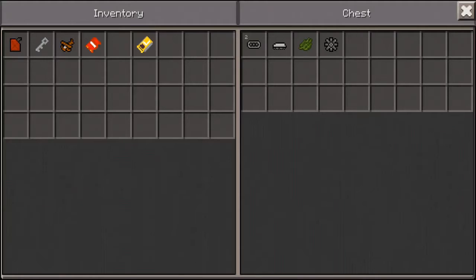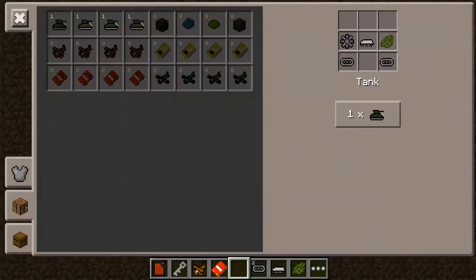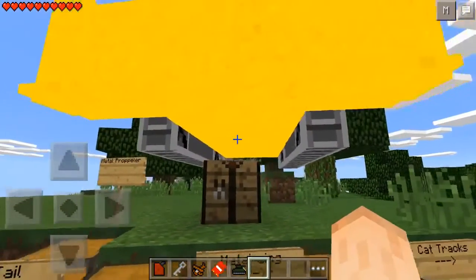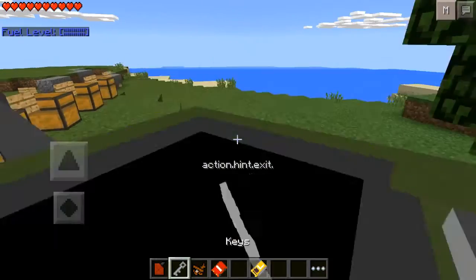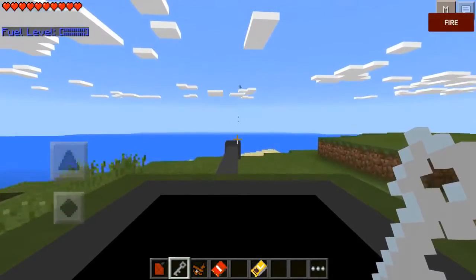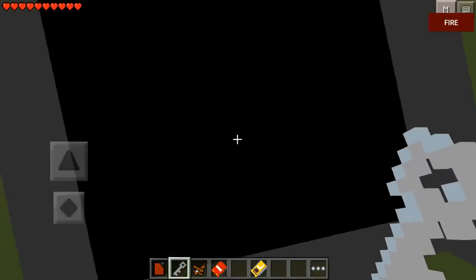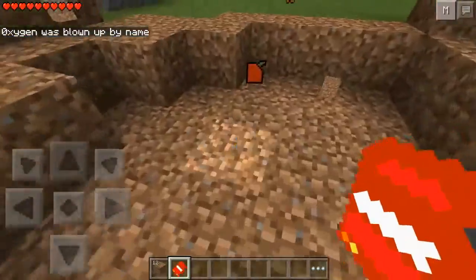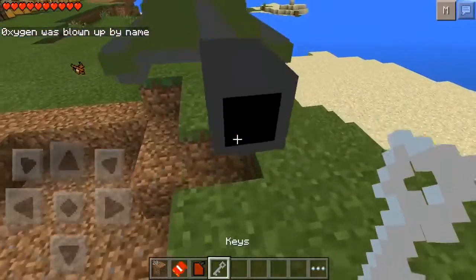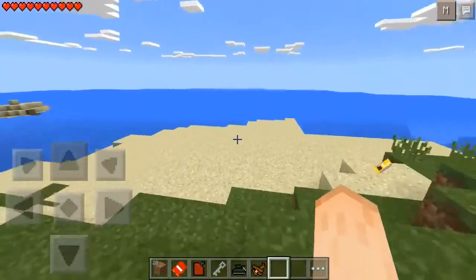Now let's take a look at the tank. To make it you're going to need two tank wheels, the main body, tank turret, and cut tracks. Let's fuel this bad boy up, get the keys, and let's go. The best thing about this is you can fire out TNTs that will actually explode and it's going to fire wherever you look. It killed me — yay. Tank, pretty nice. This is my second favorite after the Spitfire.